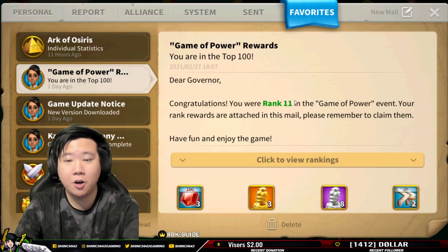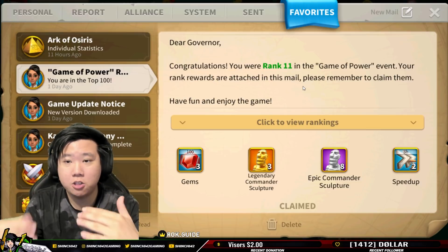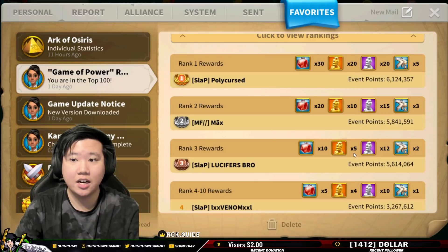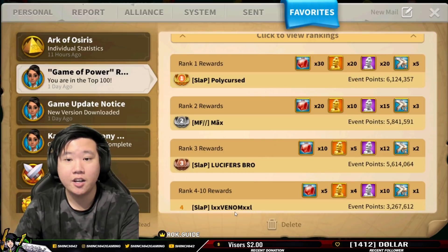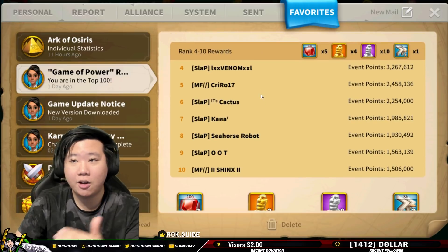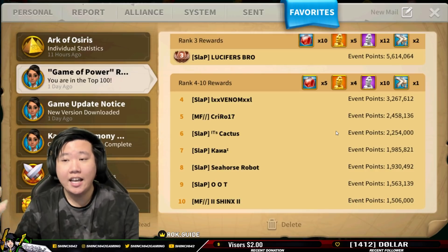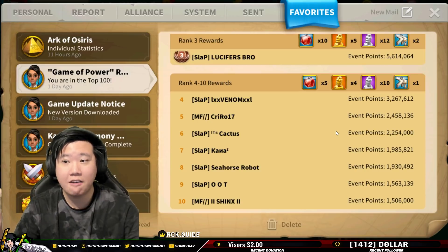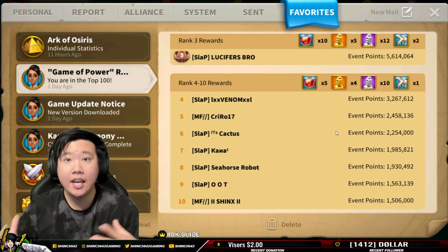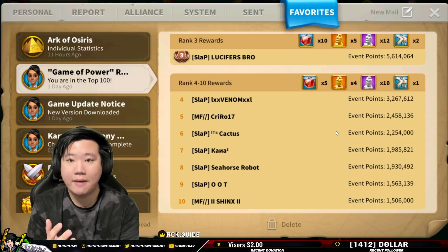The next thing is events. Even me, I spend money in the game but I just participate and get rank 11 — I don't need to be ranked one. I don't need to get all those points to get 20 legendary commander sculptures. I just train what I can afford, spend my resources and speed ups, and landed at rank 11. You could rank 4 to 10 with a bit more effort. Use your speed ups on speed up events and get around three to four sculptures a month — maybe up to seven.